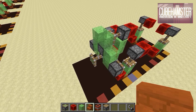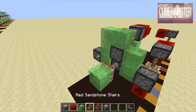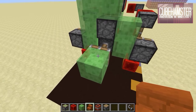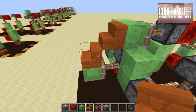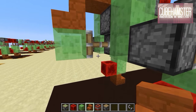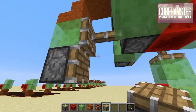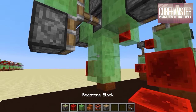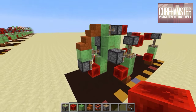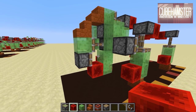Step five: at the sticky piston on the back, place a slime block. Then get some red sandstone stairs and place one there and there — again, this could be TNT if you're making an explosive version. Below here, place a normal piston. Then slime block, slime block, redstone block. This is essentially the tail of the kitty. That's step five.